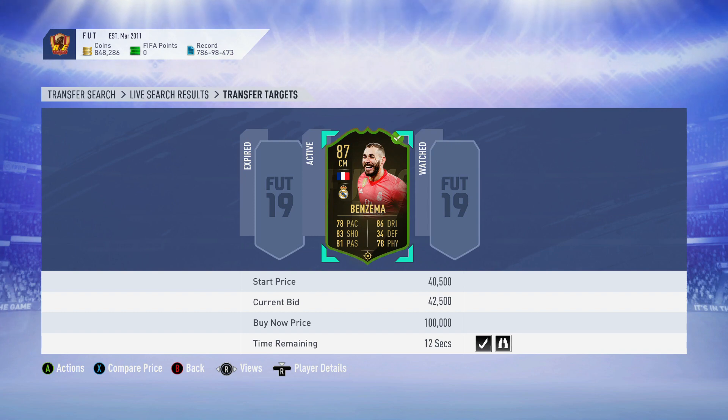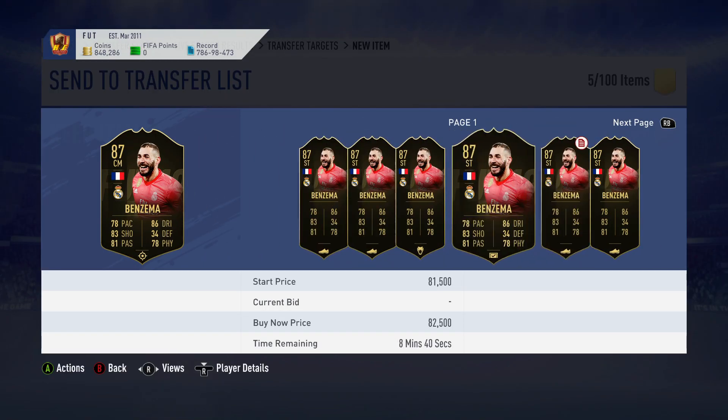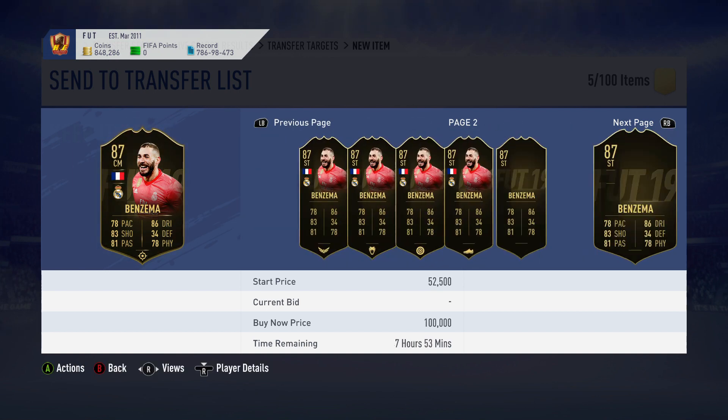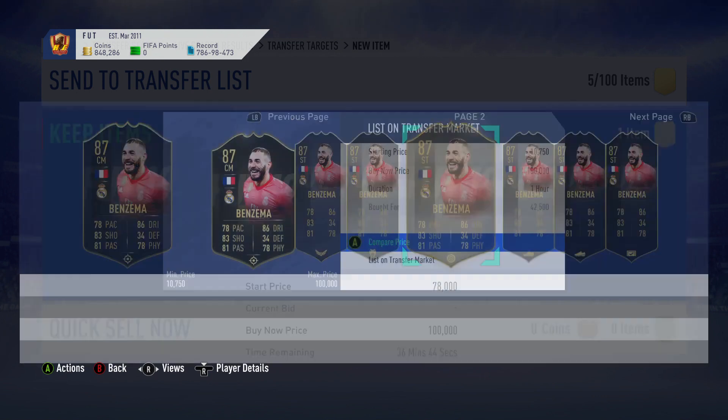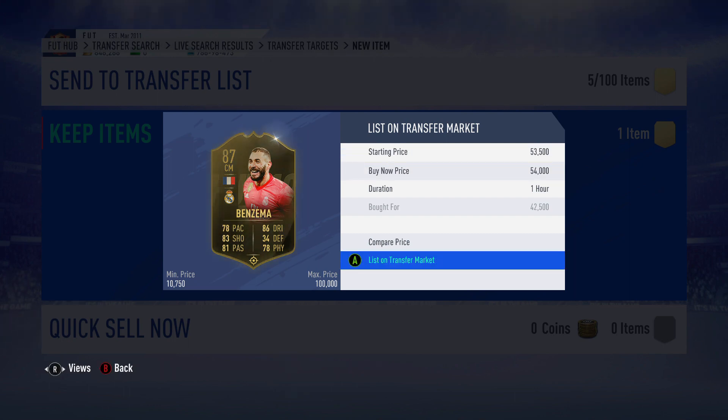We can get this Benzema here for 42k - watch this guy bid at the last possible second. He's done it twice. That's a very good pull because he's like 57k. I'm going for 42k - I'm not going to get greedy. I'm going to go with 55k, 54k - hopefully it can go for that.